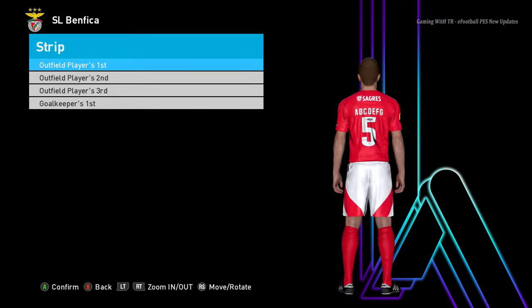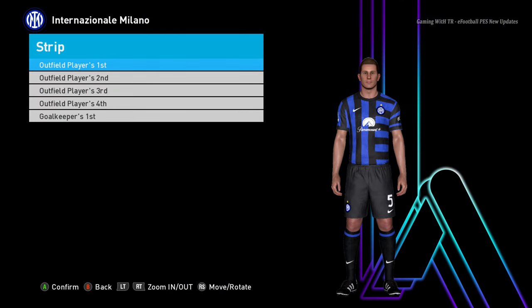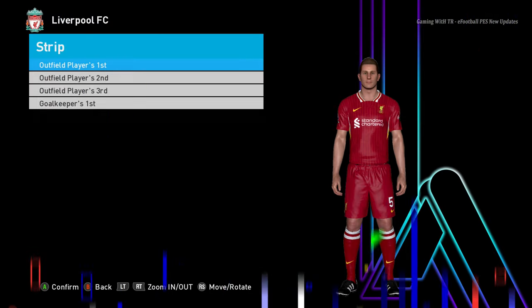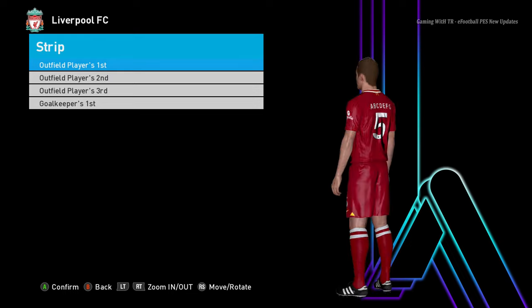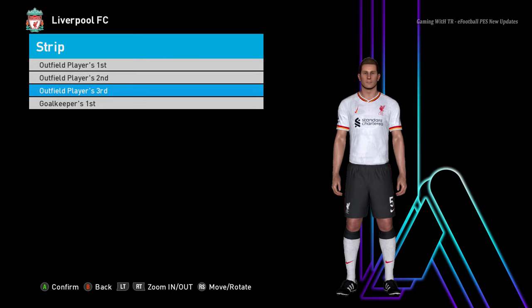This is the home jersey of Benfica. And here is the home jersey of Inter Milan.